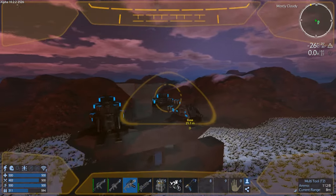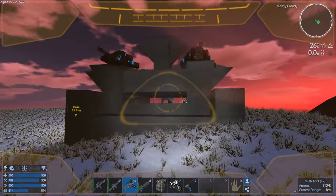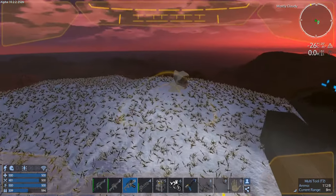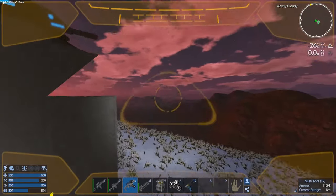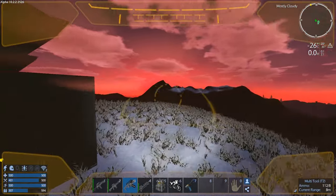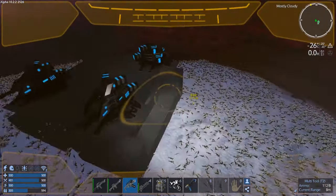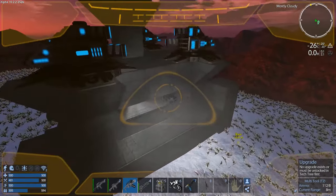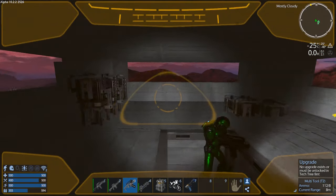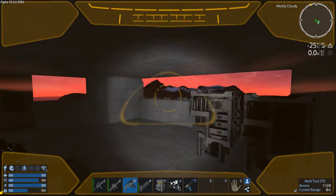Hey GTI fans, welcome back to another episode of Empyrean Galactic Survival, this is your host Zealot. We're doing the Alpha 10 series with the Arid Start. I have finished off my little water tower bunker. I came up almost perfect and I put four water generators on the snow, then locked them in inside here.